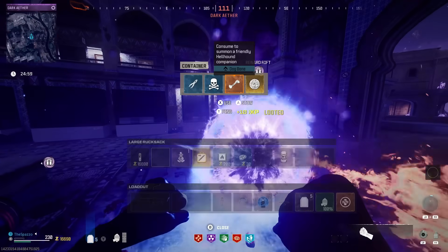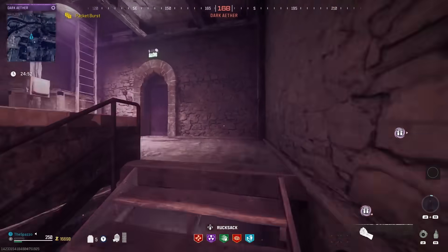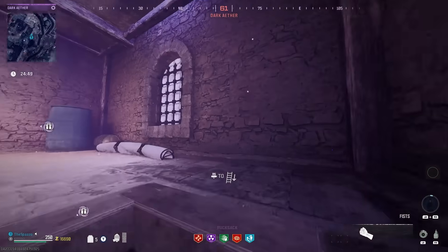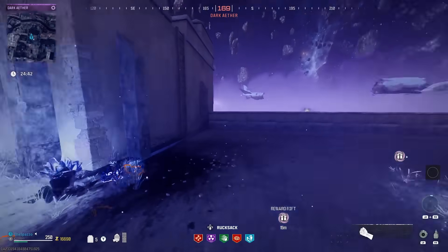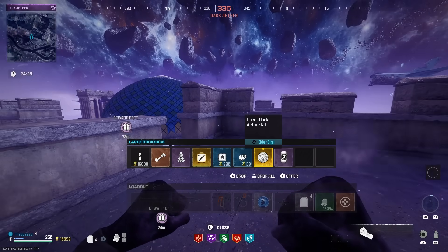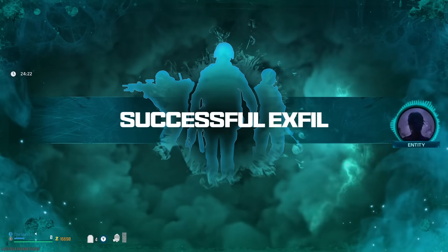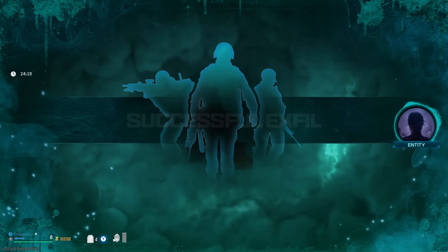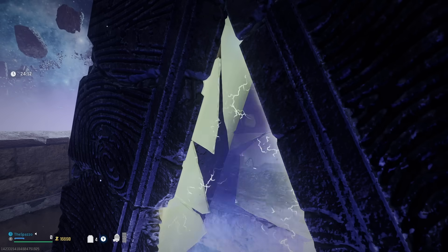There we go — elder sigil! We can now head to extraction, which is always going to be at the top middle area. We hit that second extractor, so that's where the extraction point is going to be. Come up here, you'll see a pyramid, go up to the ladder, and there we go. We got two acquisitions. We also got an elder sigil which will put us in hardcore mode if we use it. That wraps it up — it's very quick and simple. The setup takes a little bit but you get a lot of legendary ether tools stacking up doing this strategy. Try it out, make your own adjustments, and thanks for watching.